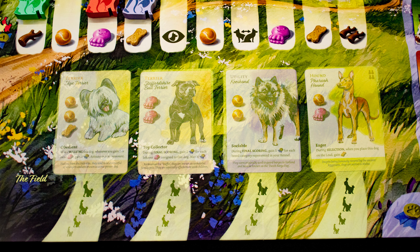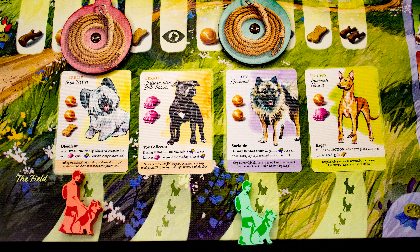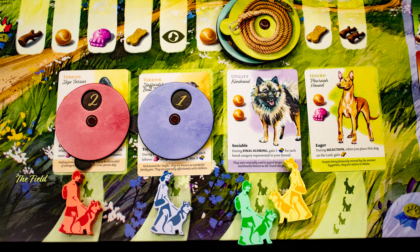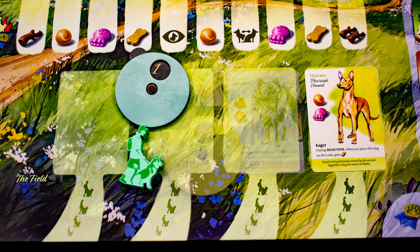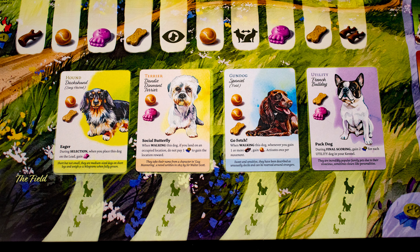Place dogs equal to the number of players, then starting with the first player, each player secretly bids points for dogs. You may bid for the same dog as another player. If only one player bid for a dog, that player gets it; otherwise compare bids, with the first player breaking ties. The losing bid takes the leftover dog. Pay the cost by moving your scoring marker back, then reset the drafting pool and repeat the process a second time.